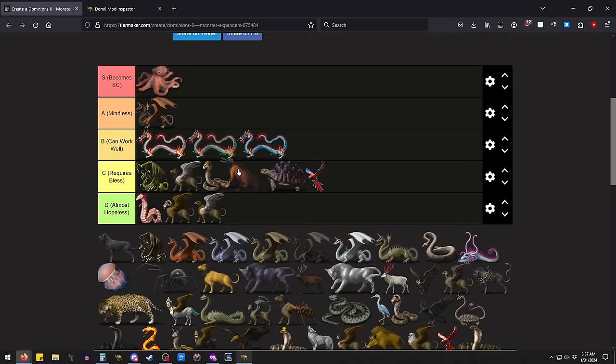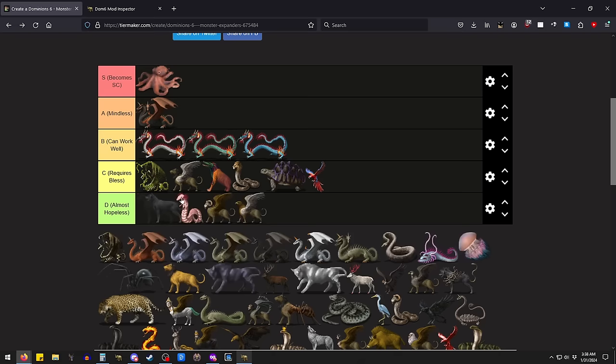I would put Crock Dog middle of the pack for requires a bless. Better or worse than the Demiurge? I'd say they're about the same. Crock Dog is better in the mid-game and late-game than the Demiurge because it can magic phase around. But if you want a cheap expander, Crock Dog is going to be way cheaper than the Celestial Lion.